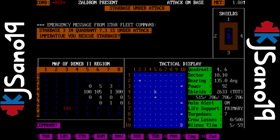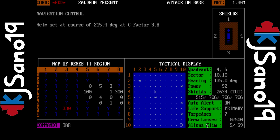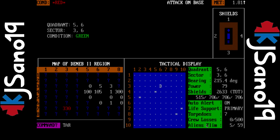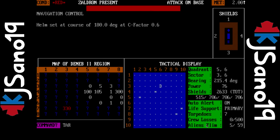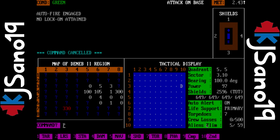I already have a starbase under attack and I only have seven torpedoes left. We're gonna bail — I only have seven torpedoes left. I'm gonna have to go somewhere. I ran into an asteroid, that's annoying. I didn't quite make it into hyperspace — come on, just get to the next screen. Good thing he missed. Let me get my shields up to max, which I almost didn't.